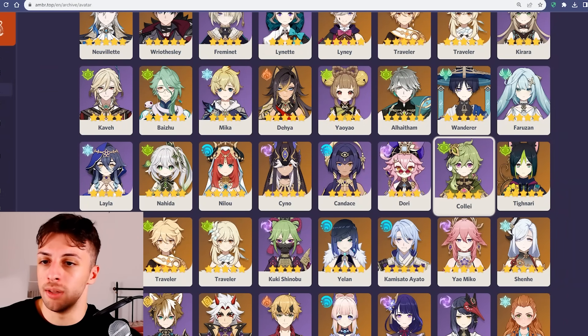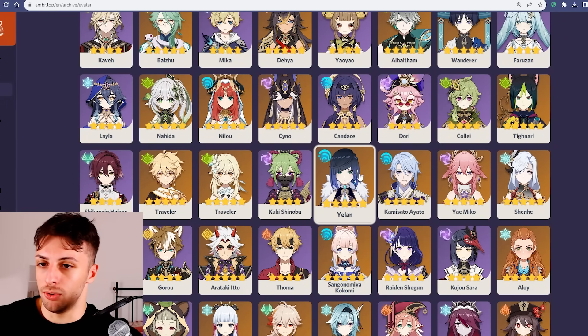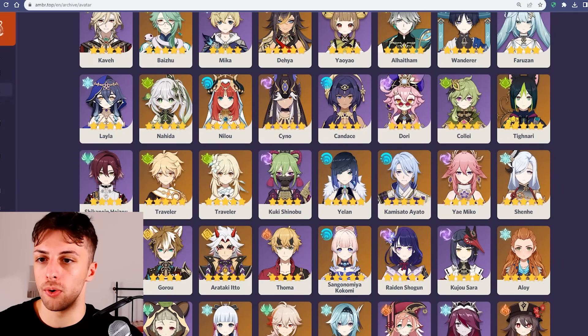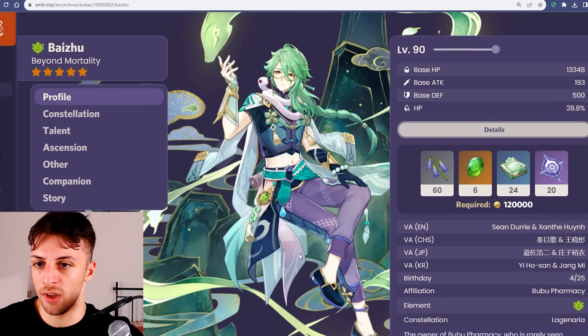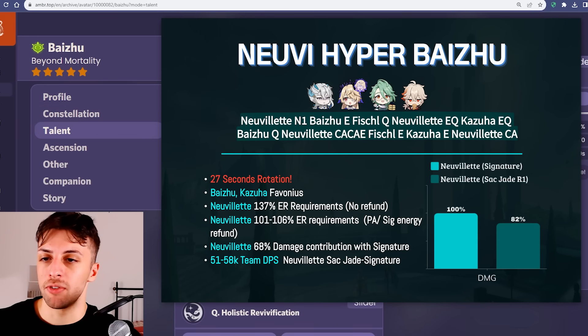Assuming you need to replace Zhongli's defensive utility regardless, finding an option that is a true damage gain for the team isn't very easy, because other than Bennett, there aren't really healers or shielders in the game that are very strong in terms of offensive contribution. You could make the case that healers like Kokomi or Baizhu get much better, because at this point you don't need a full shield anymore since Neuvillette has full interruption resistance, so they feel better on the team as healing options. Baizhu in particular can replace Zhongli very well, because his healing is probably the best in the game, and his offensive contribution matches Zhongli's resistance reduction with some quicken uptime and Bloom generation, so it's a pretty good option.